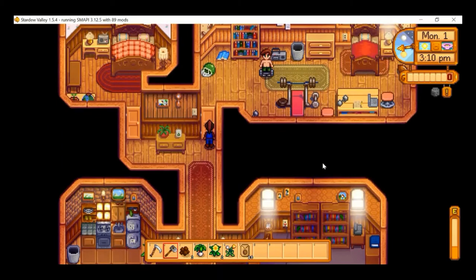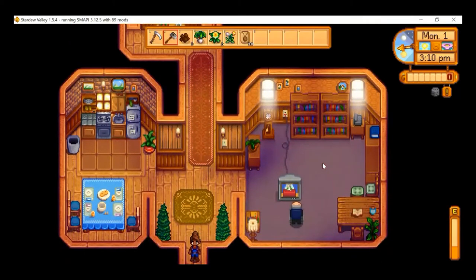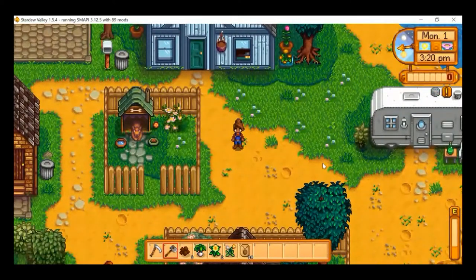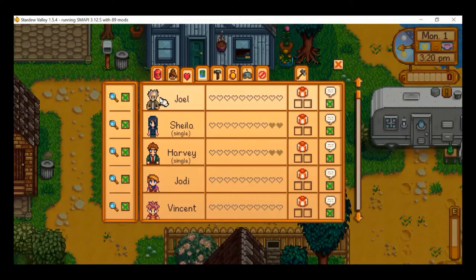There's Alex — we can't access his room right now, we'll meet him once he comes out. With all the NPCs you have to have two hearts to access their special area. Looking at the social tab, it looks like I have no friends. But Joel is close to being my friend because he's at the top of the list.